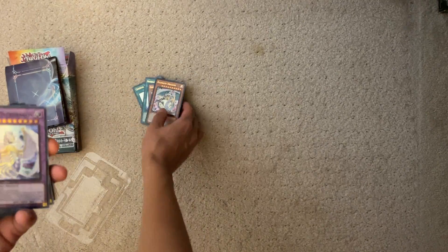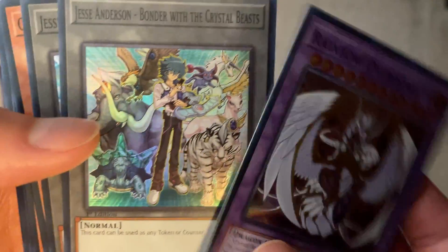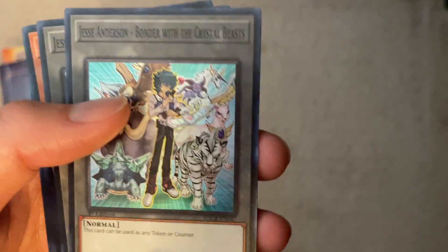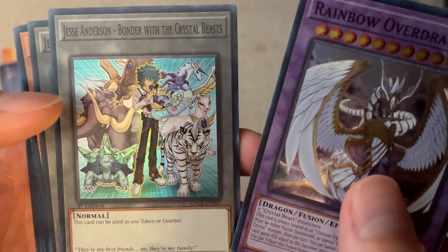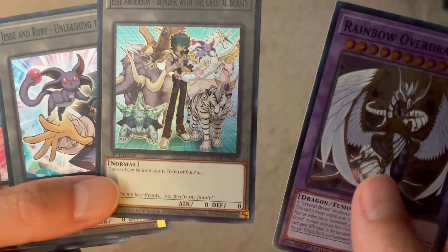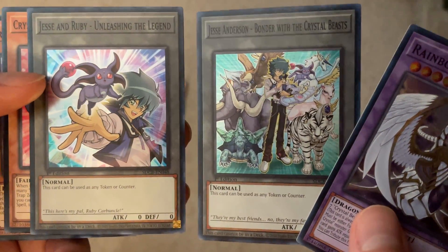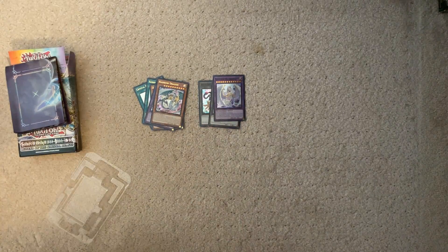The Super Rare is Rainbow Over Dragon — a re-release. You also get tokens: a Jesse Anderson token, which is cool art. I actually have some sealed booster packs of the Jesse Anderson duelist pack somewhere. And you get a Jesse and Ruby token. I'm not sure why they chose Ruby specifically — I mean it is the second best one after Sapphire, but it probably fits right in front of them.